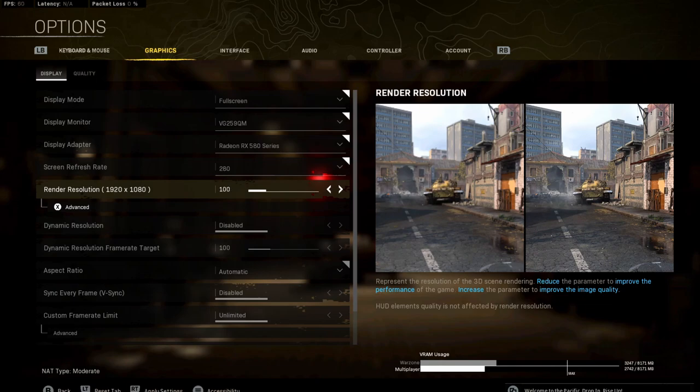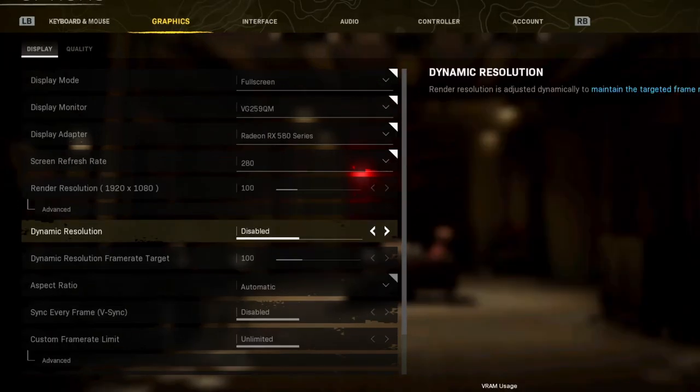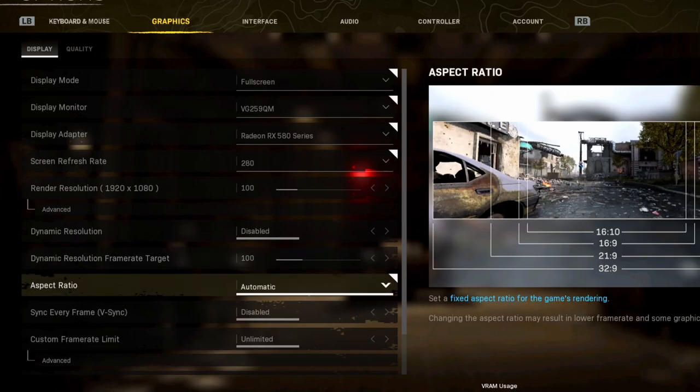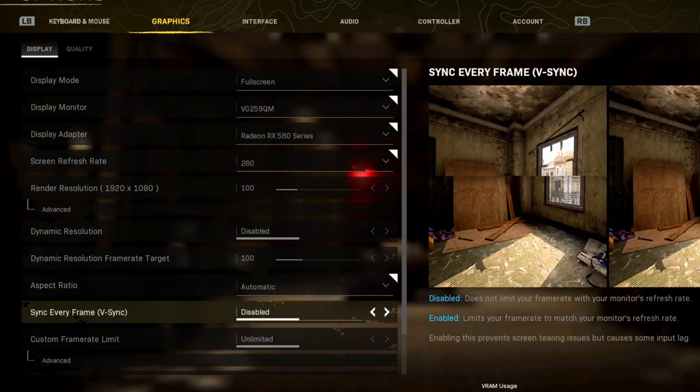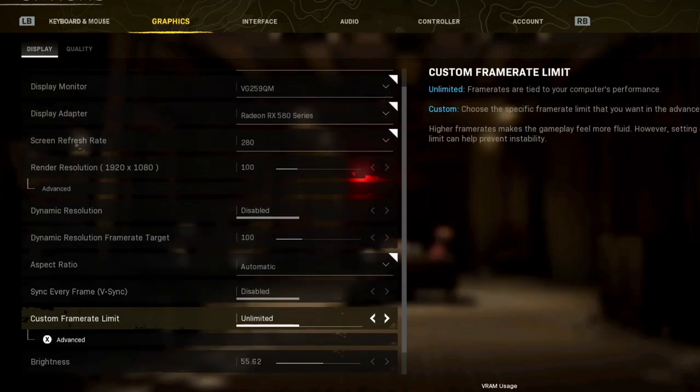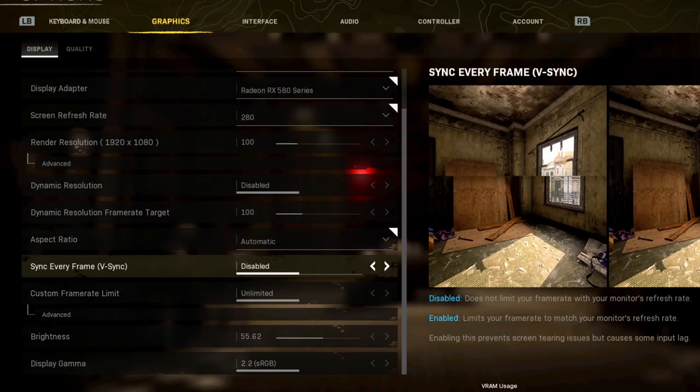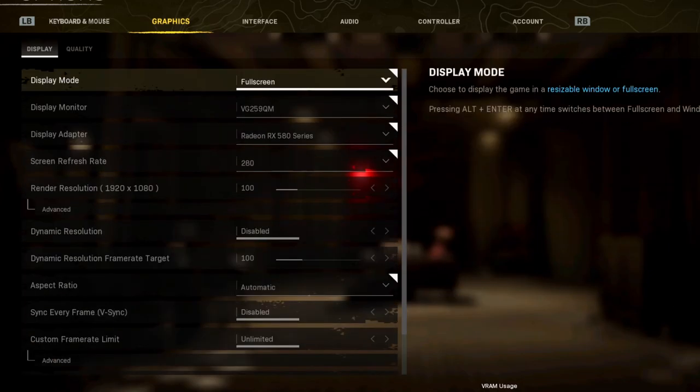100 resolution. This has not been resetting for me in the new Pacific — I don't know what they changed, but it's not resetting every time I reset the game like before. Sometimes in the old version, this would drop down to like seven and you'd have the worst quality. If that ever happens to you, that's this setting right here. Dynamic res — have that off. Aspect ratio, this is going to be 16:9 most likely; just put it automatic. Disable custom frame rate — we don't want this capped. Brightness is fairly bright; you want it a little bit brighter than barely visible.